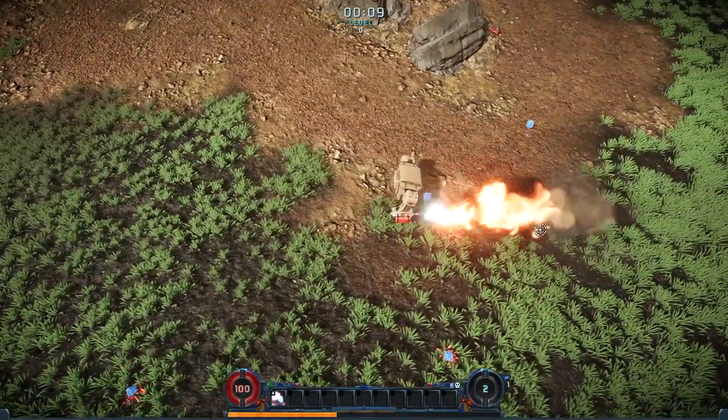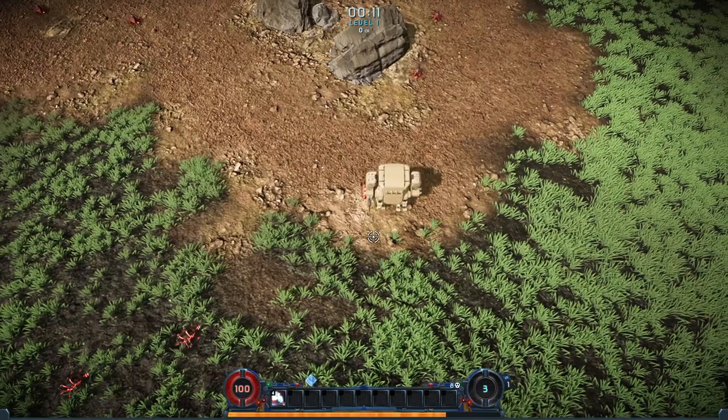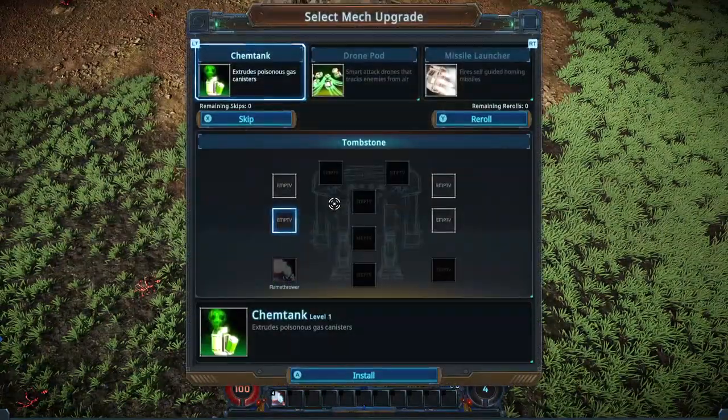The flamethrower has a very long reload time, so we're going to want to be mindful of that. There's going to be considerable portions of this fight where we're not going to be able to deal damage, so we're going to want to take things like movement speed in order to keep us away from the enemy. But our first level up has already dropped. We can choose between a chem tank.